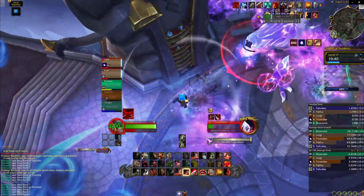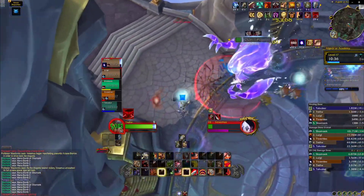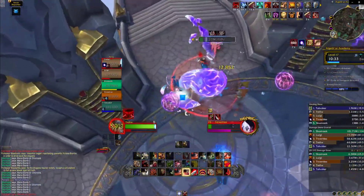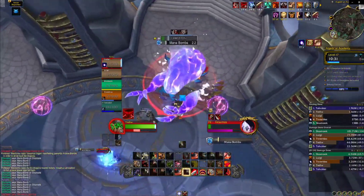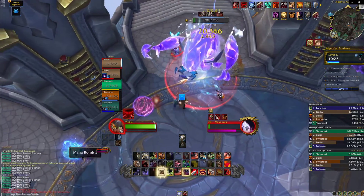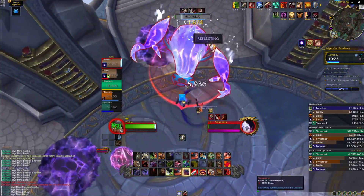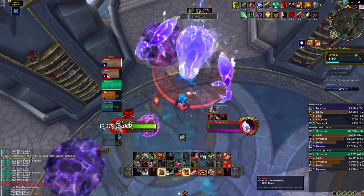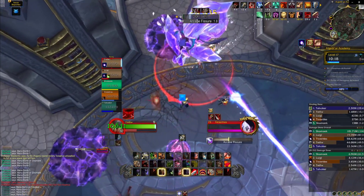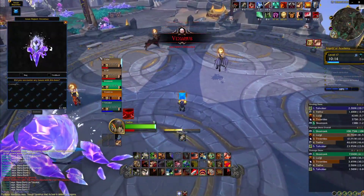That was a pretty hard overlap — he's dropping puddles, doing a beam, and Thundering came at the same time. Luckily someone soaked some orbs, but two orbs hit the boss and did about 40% of the group's health. That's Veximus — I think this would be a really cool boss to min-max and figure out exactly how you want to do it as a tank.